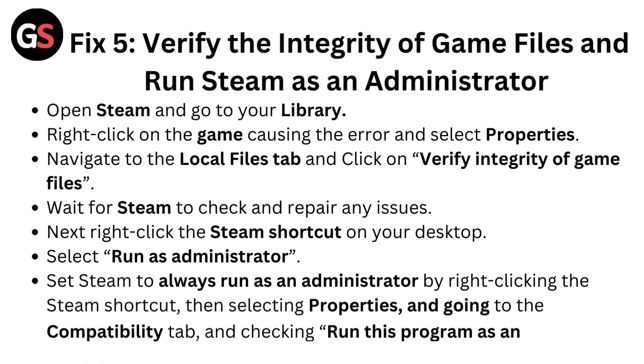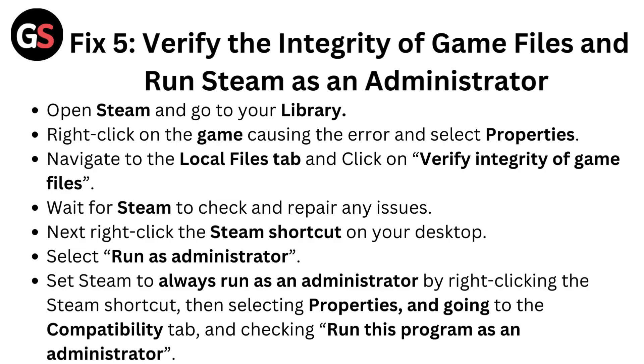Fix 5: Verify the integrity of game files and run Steam as an administrator. Open Steam and go to your Library. Right-click on the game causing the error and select Properties. Navigate to the Local Files tab and click 'Verify Integrity of Game Files'. Wait for Steam to check and repair any issues. Next, right-click the Steam shortcut on your desktop and select 'Run as Administrator'. To set Steam to always run as administrator, right-click the shortcut, select Properties, go to the Compatibility tab, and check 'Run this program as an administrator'.